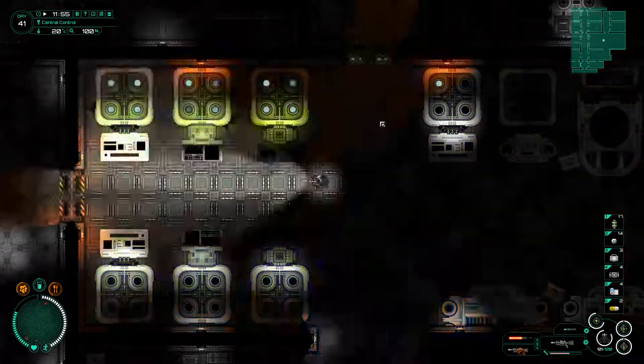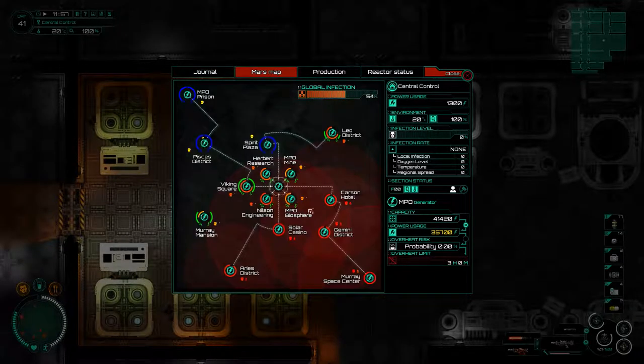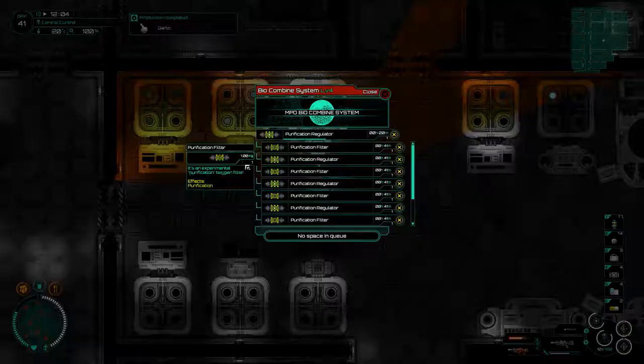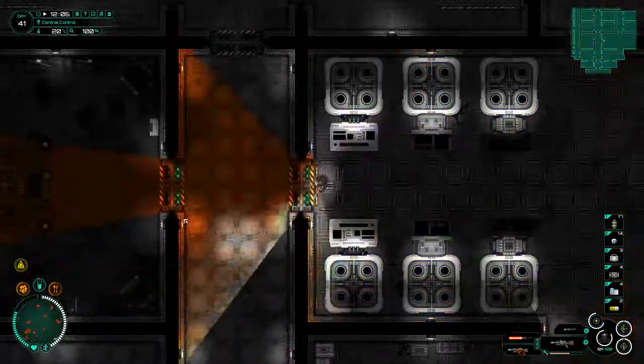Hey guys, welcome back to Subterrain where we are very, very close to actually finishing off the preparation for the end game. You can see here these blue circles - these are free of mutant invasion. These green ones are preparing themselves to become blue ones, and these red ones we can make into green ones by placing purification regulators and purification filters in all the oxygen and temperature stations across the different places we haven't visited yet.